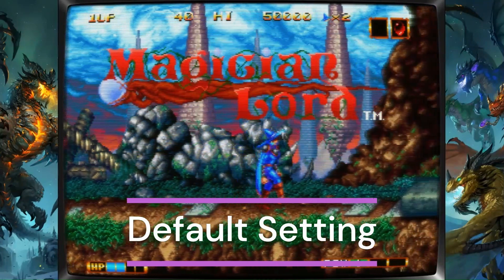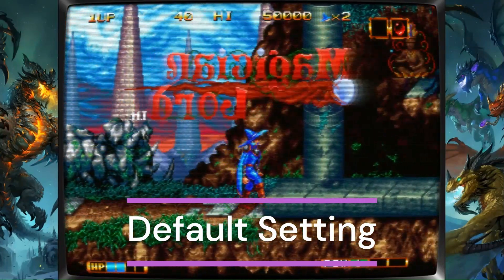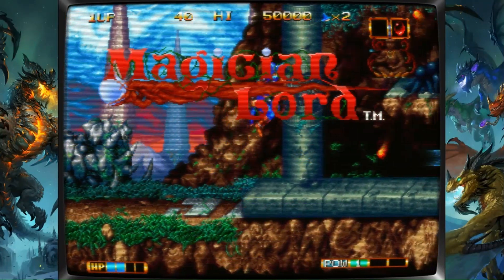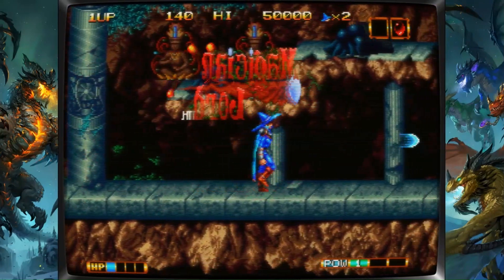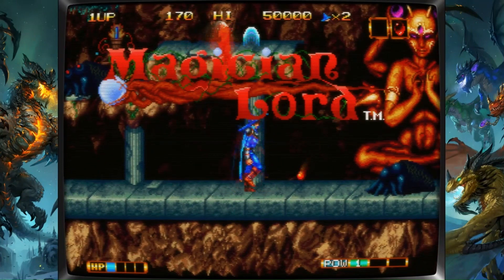Let's take a look at this game here, just as one example — Magician Lord. Take a look at the background, the cave kind of thing. Let's take a look at it there — it's all black and indistinct. Can't really make out any detail whatsoever.